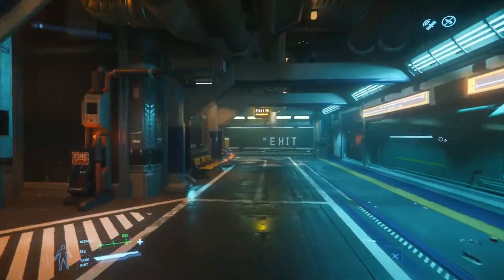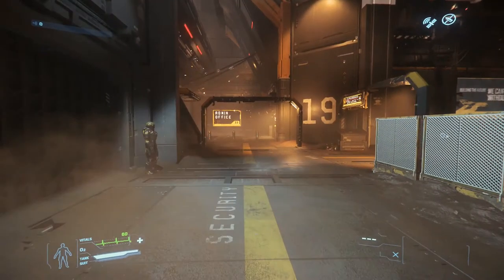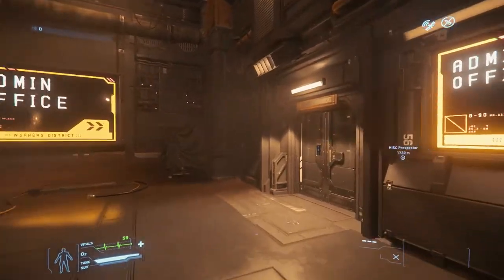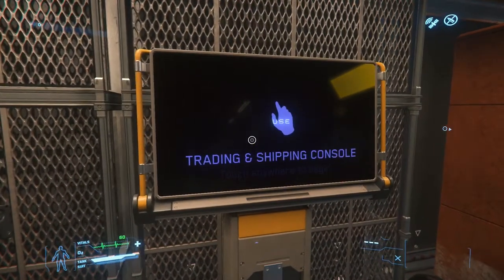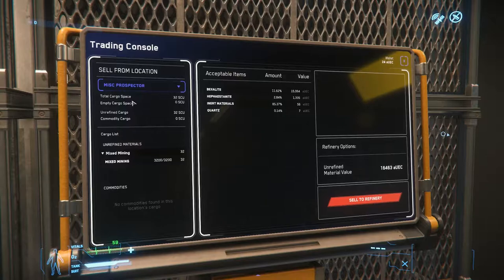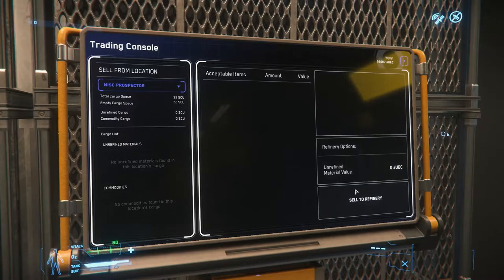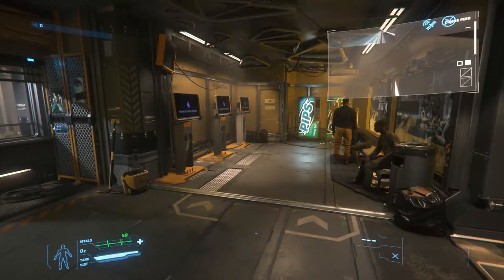I'm heading over to the admin office to sell all my stuff and hopefully make a good profit. This is where the terminals are to sell all our cargo — the only way to sell cargo in the game so far, besides black markets which also have terminals. You go to the console, select a location, and select the Misc Prospector. We made 15,000 from 11% of Bexalite. If we had found another vein like that 7-8% one we saw earlier, we could have come back with like 30,000. You can see how mining is actually a pretty good source of income if you put your time into it.